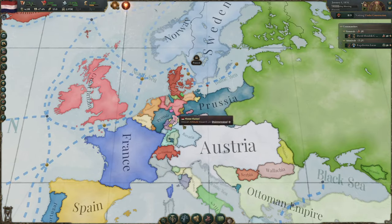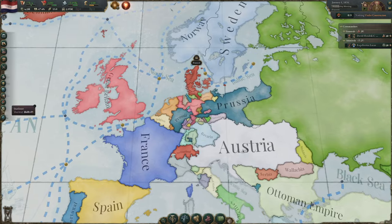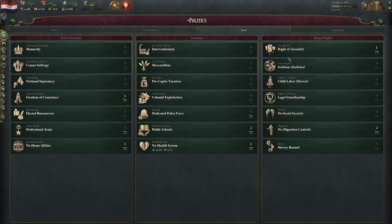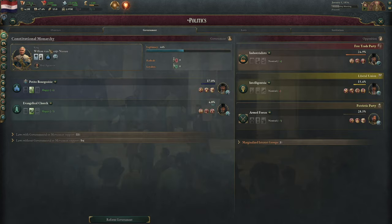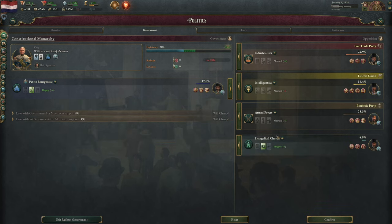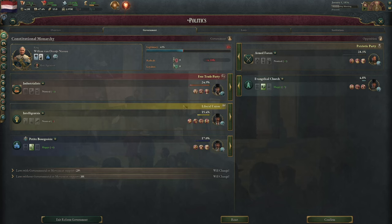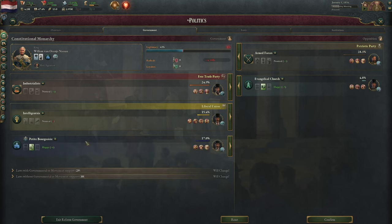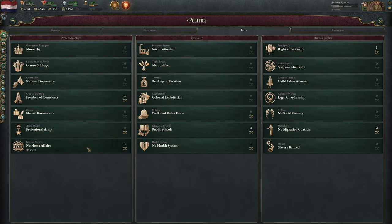Ideally we want to get to multiculturalism as quickly as possible, because we're going to be taking land in places that are not our culture or religion. I want to accept those people so they don't become radicals. Without further ado, let's go through the various stages of starting our nation. In our politics, the laws are pretty decent. Our government is a constitutional monarchy — legitimacy is not great at 44 percent.